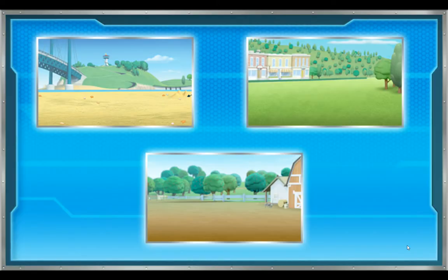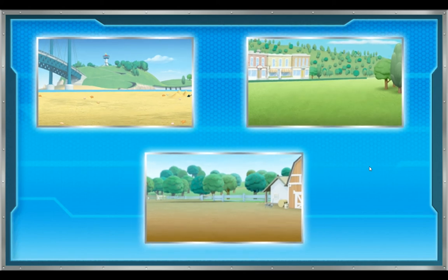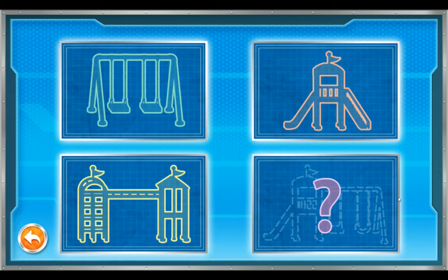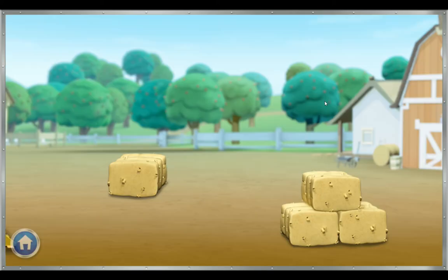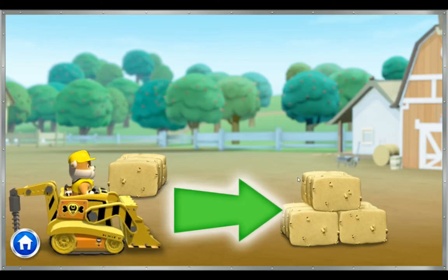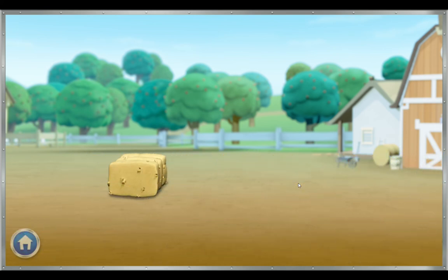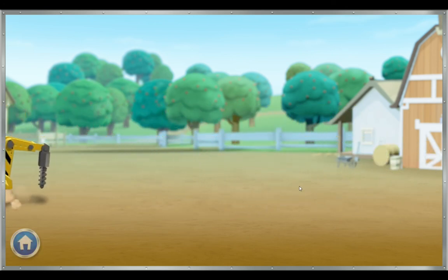To start building, click a location in Adventure Bay. We can go to the beach, the park, or Farmer Yumi's farm. Farmer Yumi's farm! Time to get growing! Here's where we choose what we want to build. We can build a slide! To clear the area, click on my digger and drag it along the arrow. Great job! Now we need to go the other way to keep clearing. All clear!